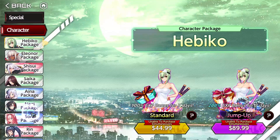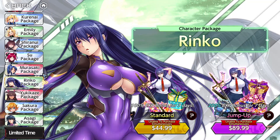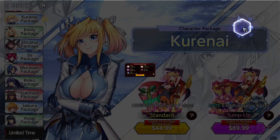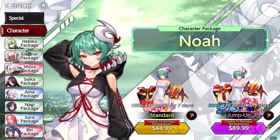I have only bought one of these character packs, and it was at the beginning — it was Rinko's. At the very beginning, they had like another system; they didn't have the jump up, so I bought Rinko's. I have never bought any other, even though I want one because of the skin — but this is a different kind of skin, it shouldn't be here, by the way Gremory. Anyways, I haven't bought any of these.